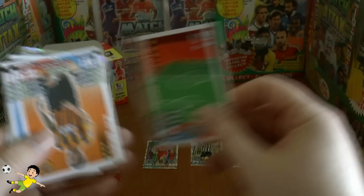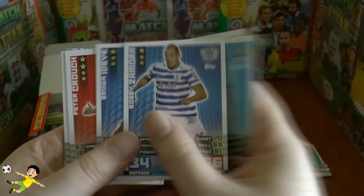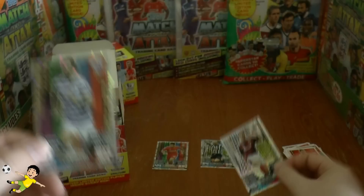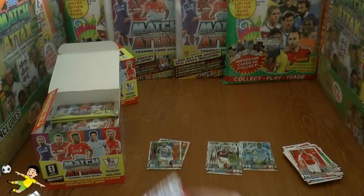Pack three opens with our first tactic card — number T3, Home Advantage. Base cards include Alex Bruce of Hull, James Milner, Bobby Zamora, Flamini, and Peter Crouch. The record breaker is the legend Paulo Di Canio — what a fantastic player he was. The Man of the Match card is Charlie Austin, the Championship goal machine — can he produce the goods in the Premier League and keep QPR in the top flight?